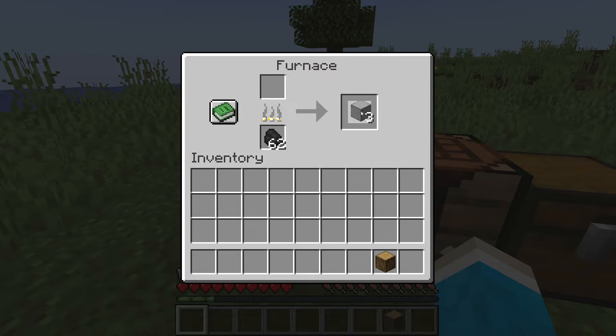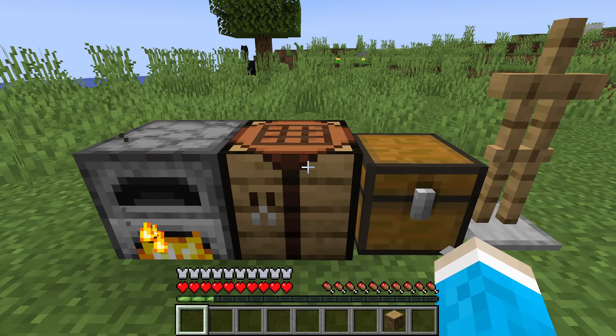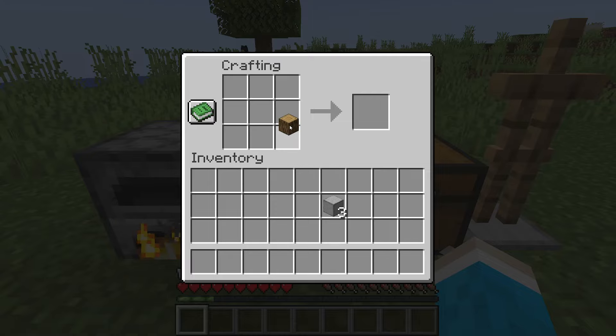You'll now have three bits of smooth stone, which you can take into your inventory. Then come to a crafting table, put the log into it like so, and get your planks. With the planks, you then want to put them back in.